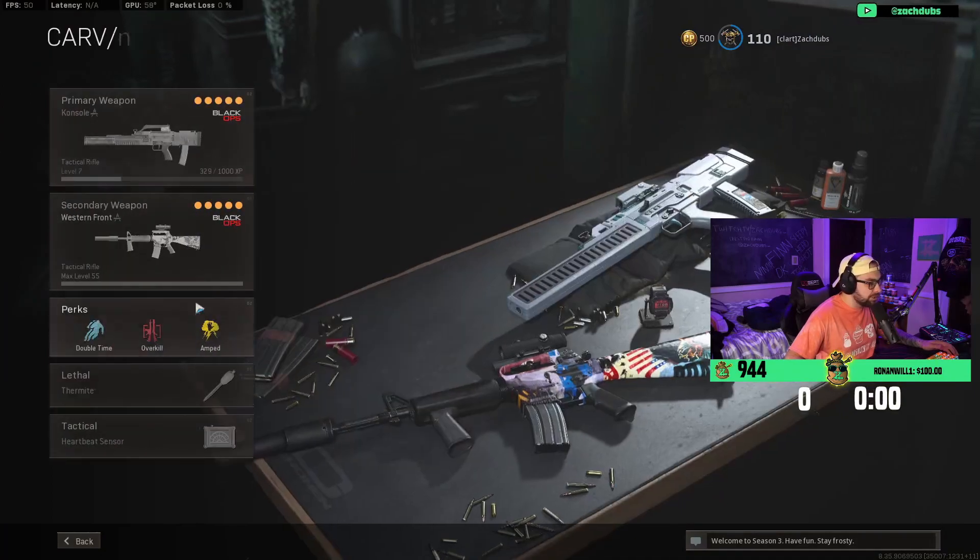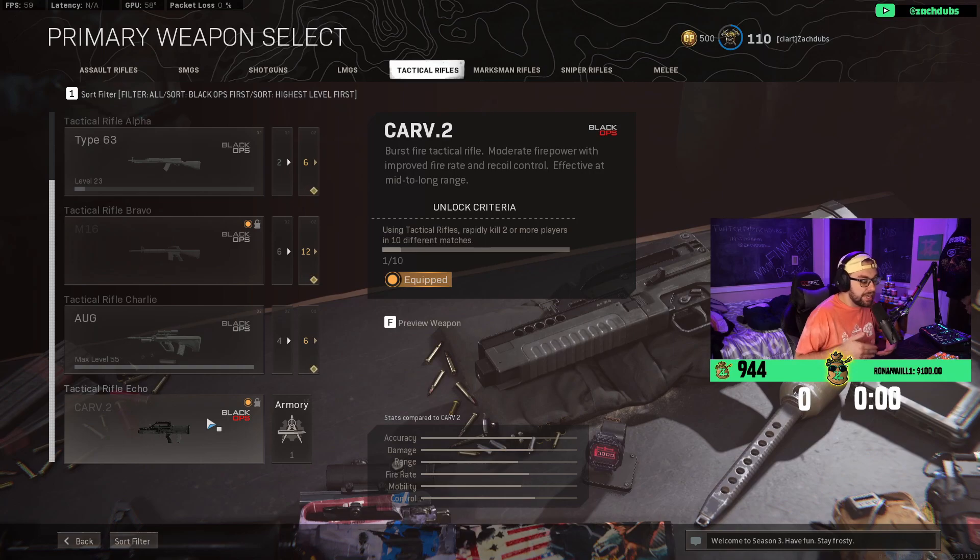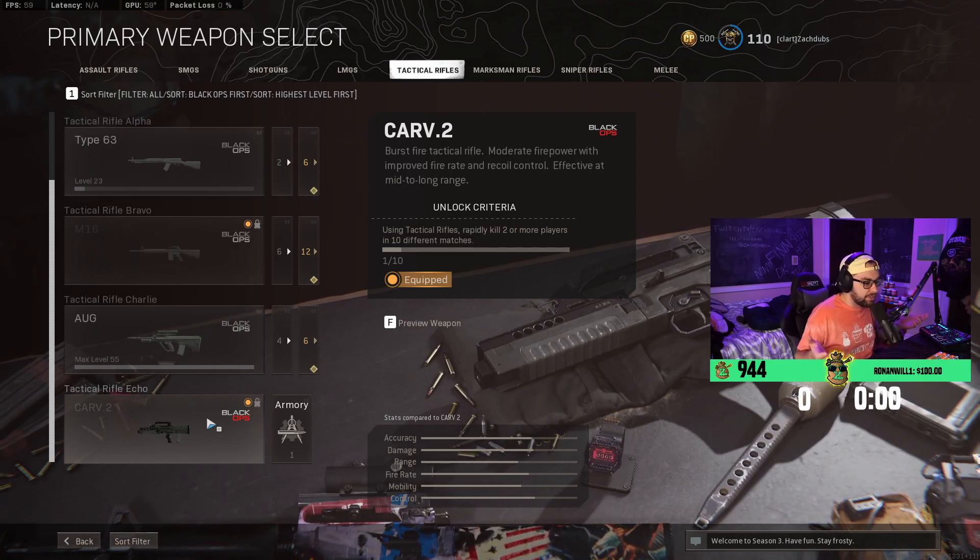Now just to see if it actually worked in Plunder — let's go to the gun and see if it went up by one. It did. So you can do this in Plunder: get two kills, back out and leave, and you can do this ten times and you should have the gun unlocked.